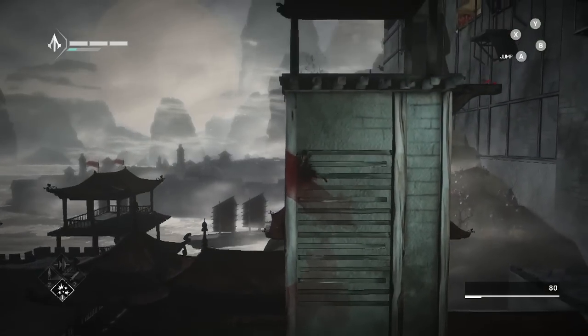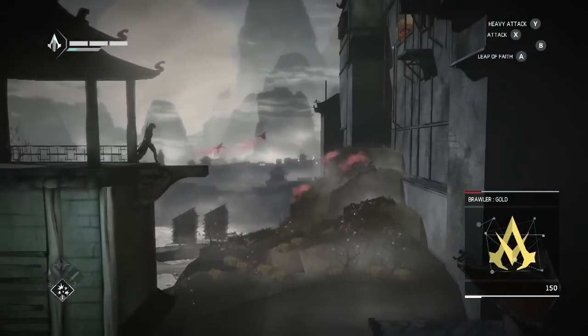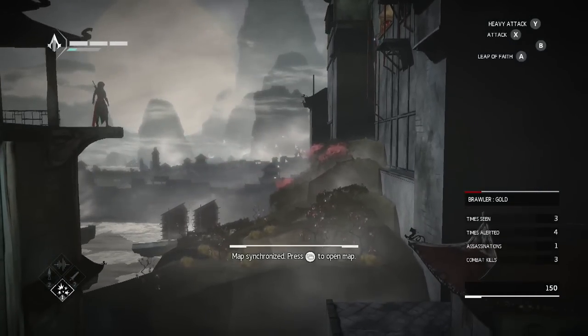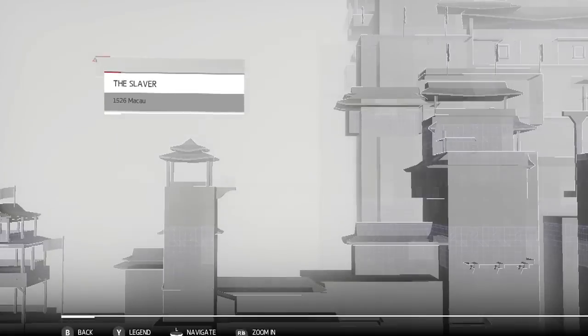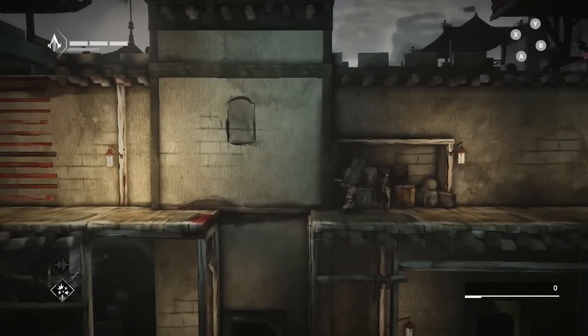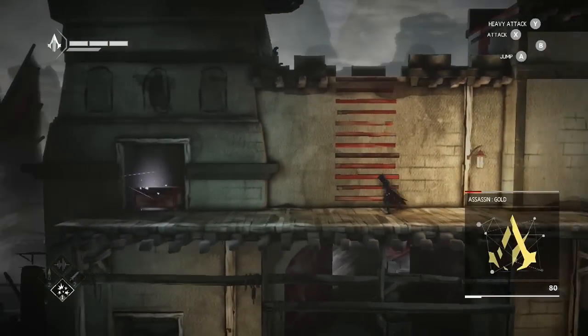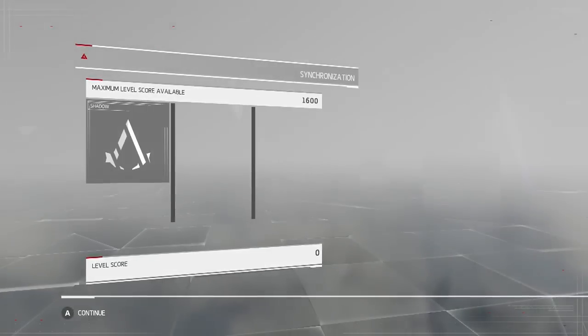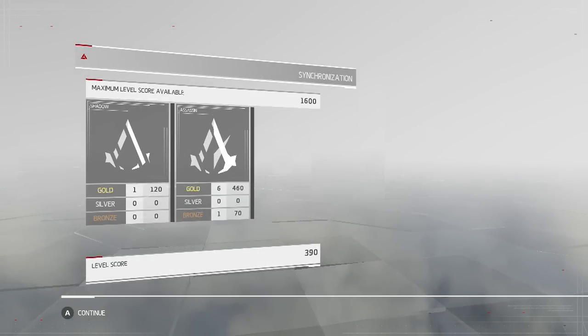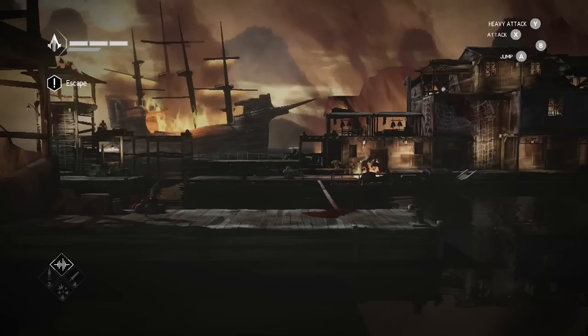The series' trademark leaps of faith also make an appearance, and synchronizing causes enemies and hidden items to appear on your mini-map. As you make your way through the levels, various sections give you a ranking in one of three categories depending on your play style: Assassin, Shadow, or Brawler. High rankings mean more points, and points get you upgrades such as expanding the range of your eagle vision or increasing the stun duration of your firecrackers.